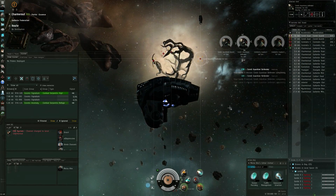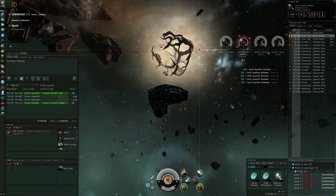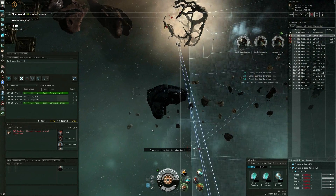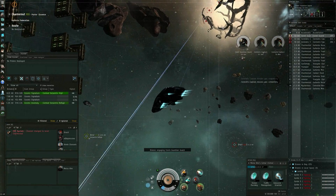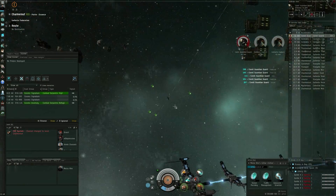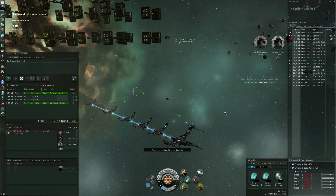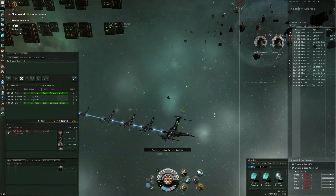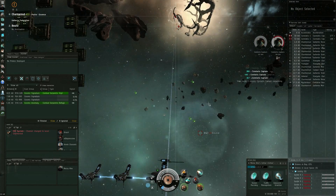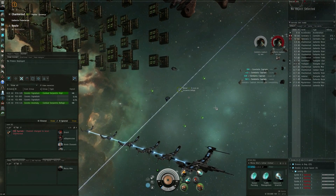Usually if you're not in something like an Ishtar you will need to travel over there, and I think maybe the time it takes to travel back can sometimes be enough to force the trigger to come. Maybe it's on something like a timer, I don't know. A couple of hits - that's quite all right.